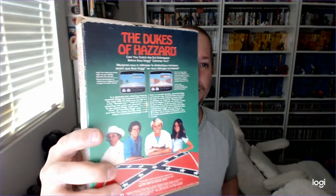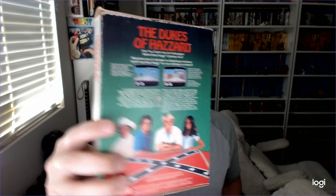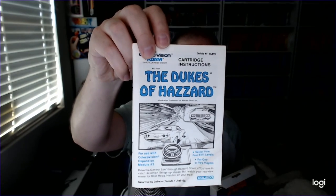Here's the back, and there's the General Lee — their car. Let's just open it up and take a look. Game's in really good shape. Sticker looks pretty good. This is supposed to be complete in box, so hopefully everything's in there — and it is. So here's your ColecoVision registration card, warranty registration. And the manual is in phenomenal shape.